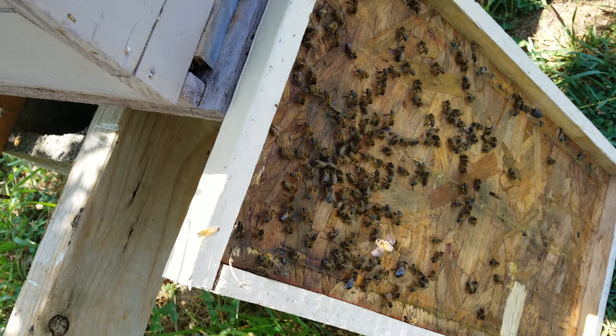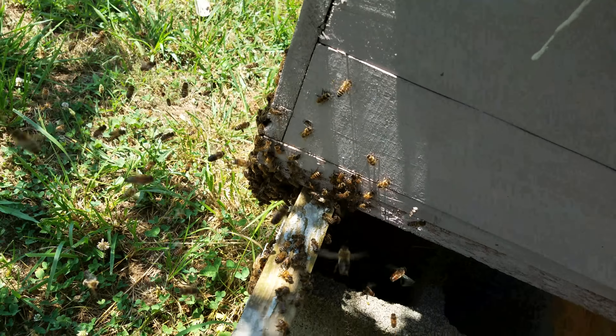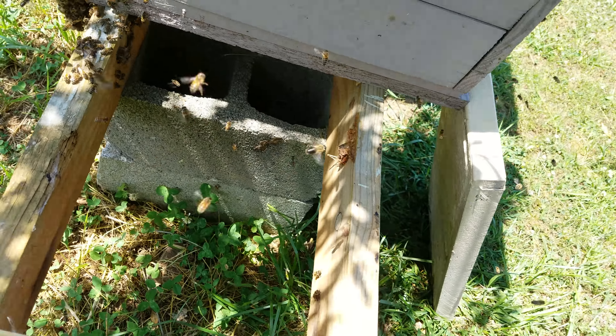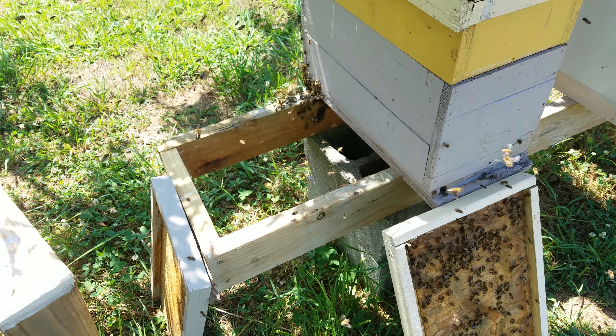I just stood the lid up there and you can see all the foragers from the other side coming in, lighting on that because I was blocking the way. But yeah, they're all coming back to this hive. They'll eventually work their way into this one, or this nice strong one next to it. But that's a simple and easy way to deal with a laying worker hive that's too weak to try to save. I've tried saving it four times — three times should have been enough — but I had extra queen cells at the time, so I put one in there.